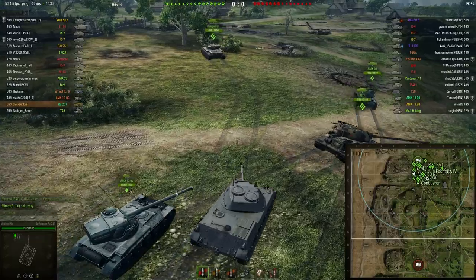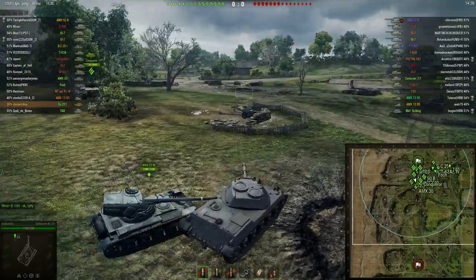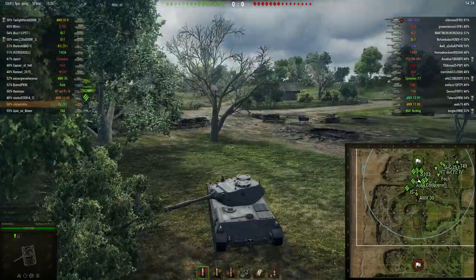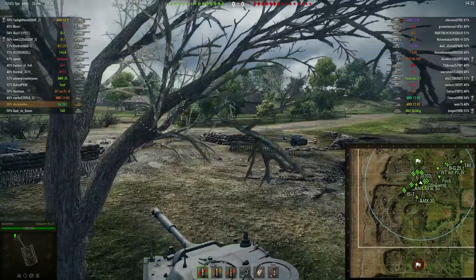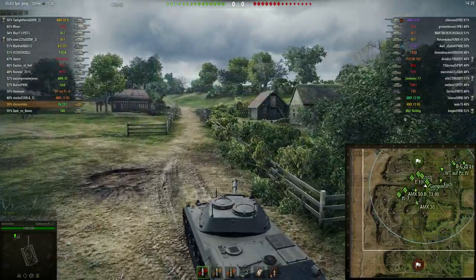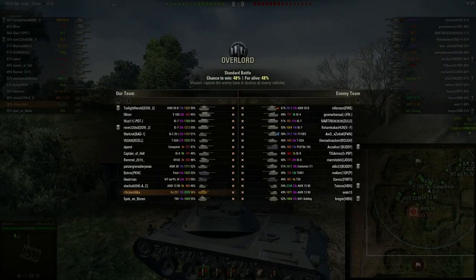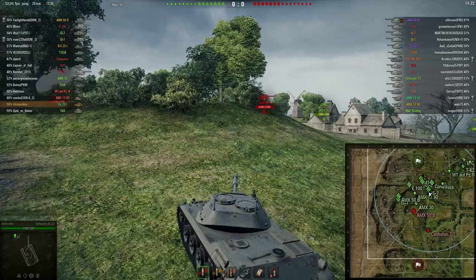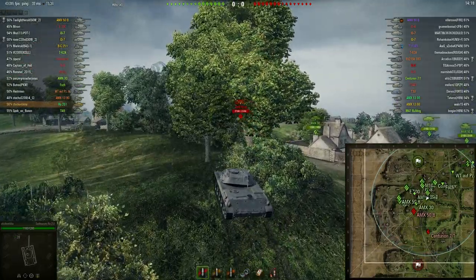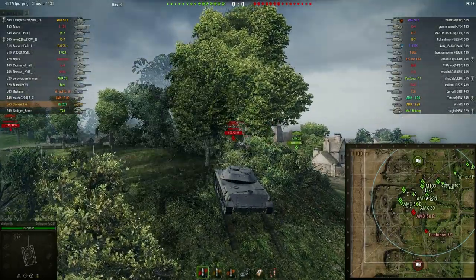This IS-7 totally clipped me — I was trying to move on the right but couldn't because I was totally clipped in position. This AMX was being a douche, clipping me again. But never mind, we're not going to shoot him since I've learned the lesson the hard way. You can see the enemy team has very strong players — the 50B and the E-5 — and I know from the beginning I have to play a massive role in this tank to carry the team.